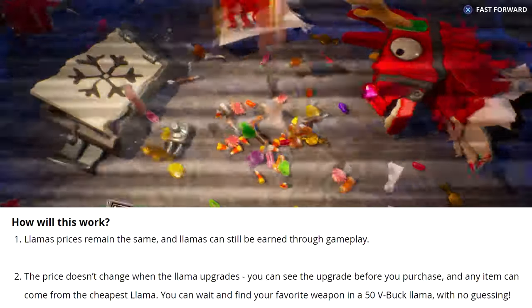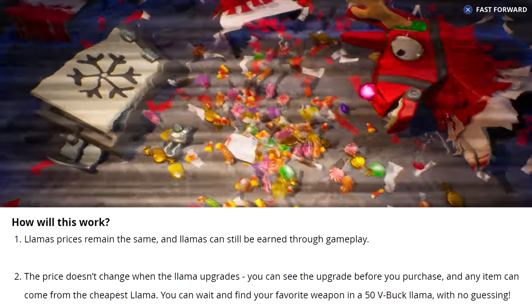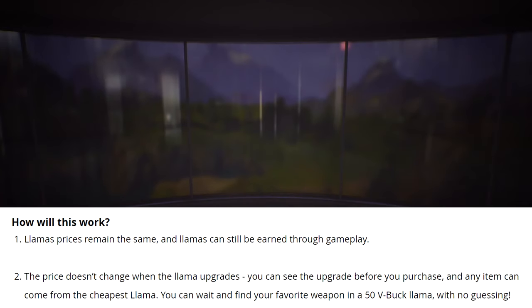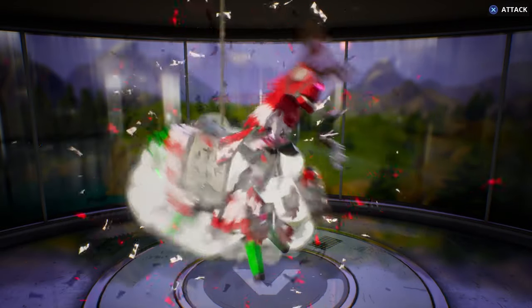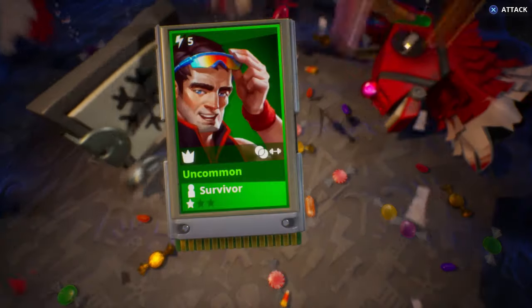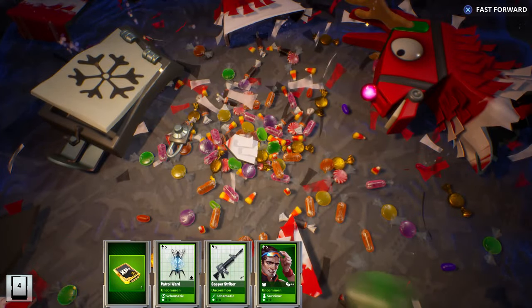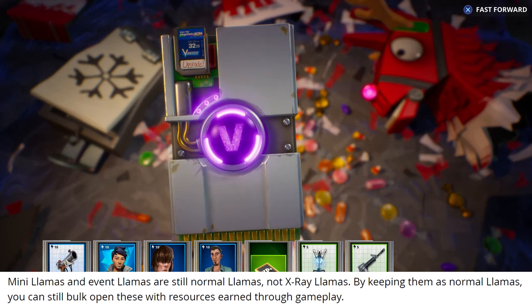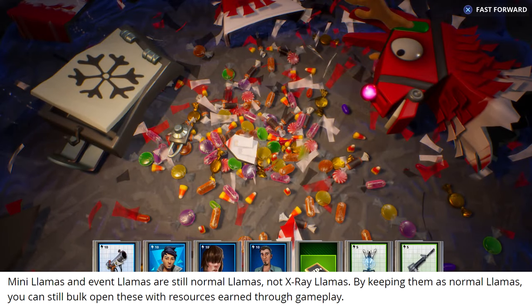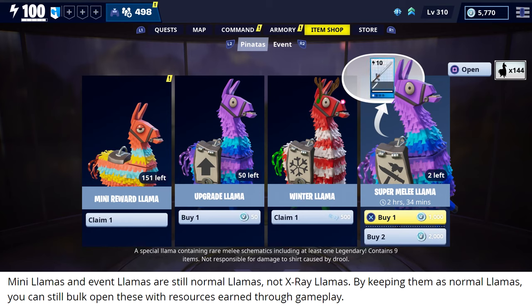The prices for all the different llamas are going to remain the same, and you know how sometimes the llama upgrades to silver or gold — the price won't change when it upgrades. You'll also be able to see that upgrade before you purchase it, and any item can come from the cheapest llama. It kind of feels like opening llamas will no longer be a gamble after patch 7.30. This won't apply to mini llamas or event llamas — you still won't be able to see what you get from those before opening. It only applies to llamas that cost V-Bucks.